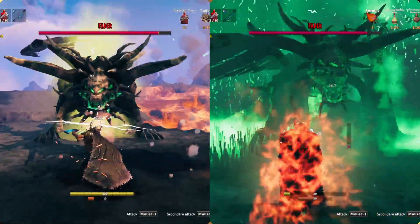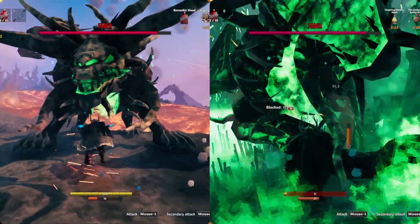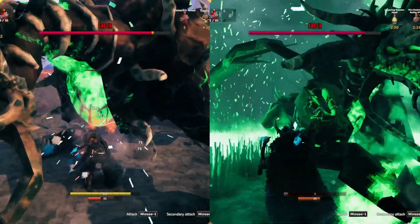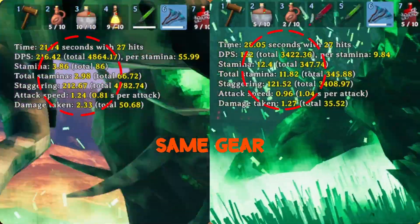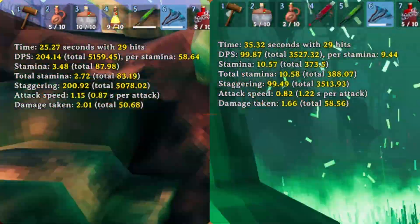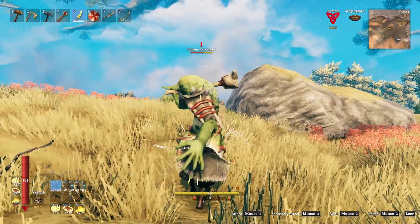One fight is just walking up and swinging; the other stacks sneak multipliers, boss powers, and weapon swaps correctly. And here's the catch: if you don't understand how damage works in this game, fights feel harder than they should and you hit like a wet noodle. So today I'll show you how Valheim's damage actually works with mechanics you can use immediately, so your hits finally make sense.